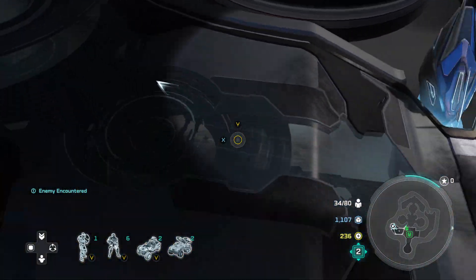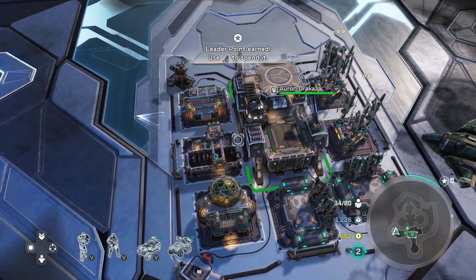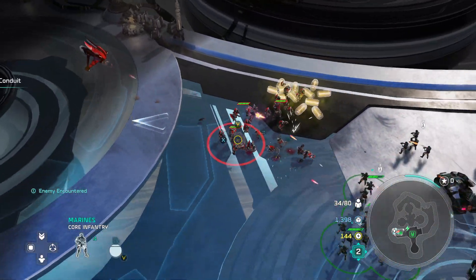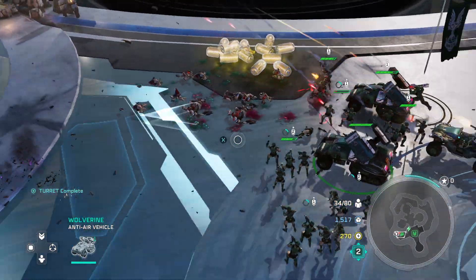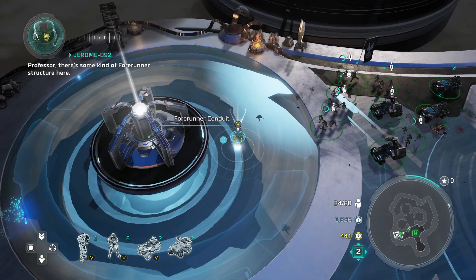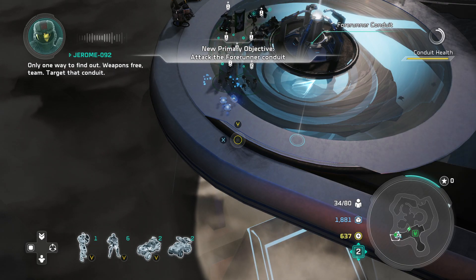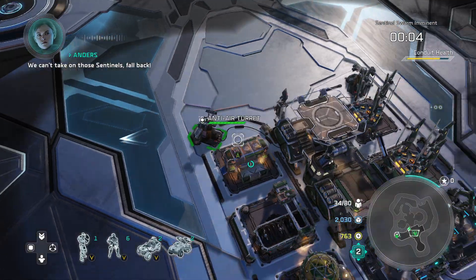With that secure, let's get up here to this conduit. Let's get veterancy boost and get my infantry upgraded too. Oh, enemies! I don't think these have their grenade launcher - I think that's a pretty late upgrade. Moving to position. Professor, there's some kind of Forerunner structure here - that's the conduit for the energy shields, but the Banished have locked it down. I think you're just going to have to destroy it to force it to shut down. Weapons free, team - target that conduit! The Forerunner is sending in sentinels to protect itself, we can't take on those sentinels - fall back!